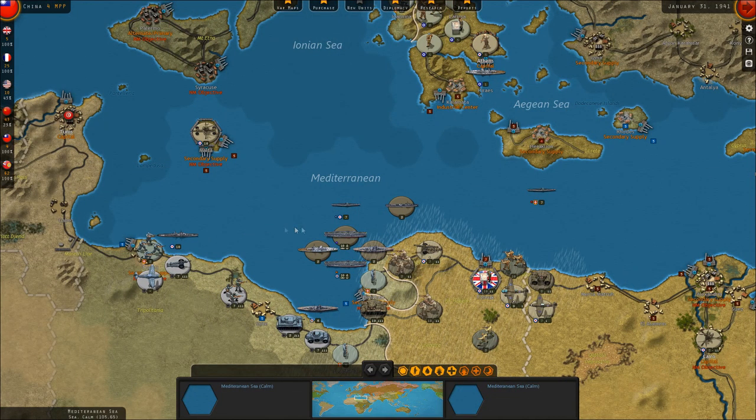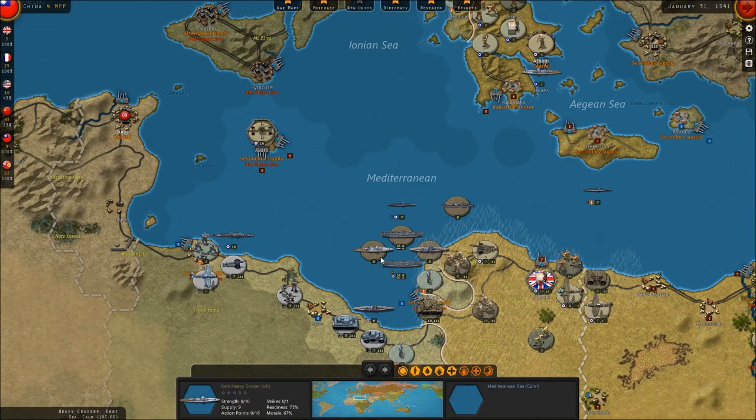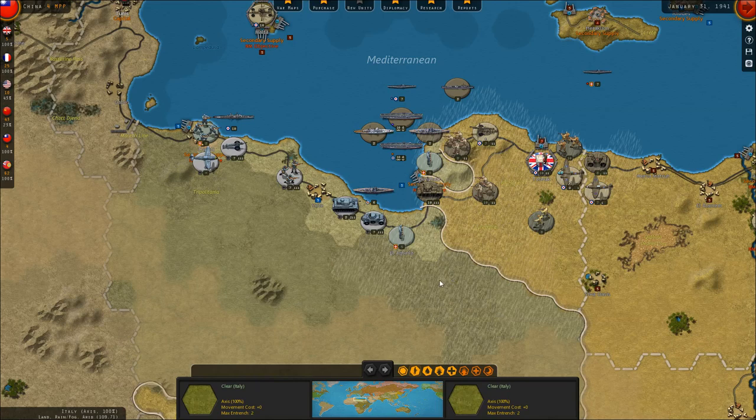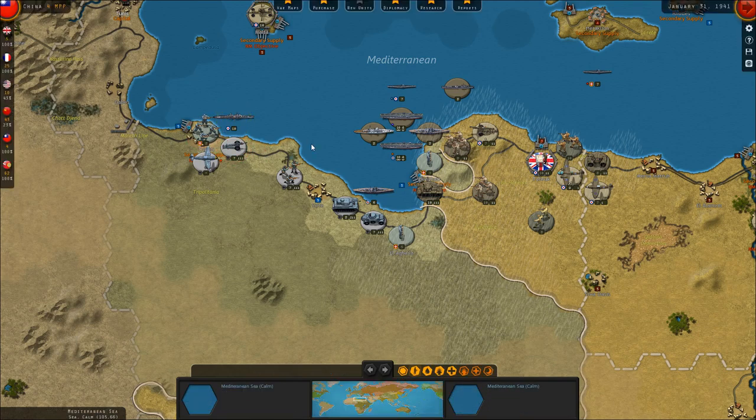Meanwhile, the Mediterranean fleet participated in bombing supplies at Benghazi and launching air raids against the Africa Corps, although those were largely unsuccessful and cost us quite a few planes. Both air groups and carriers are well under strength — our cruisers, battleships, subs, and air complements are only at 40% each, so this could be an ideal time for the Axis to strike. My hope is that by reducing the port at Benghazi and threatening Tripoli, we will hinder Axis supply and limit the Africa Corps' effectiveness.